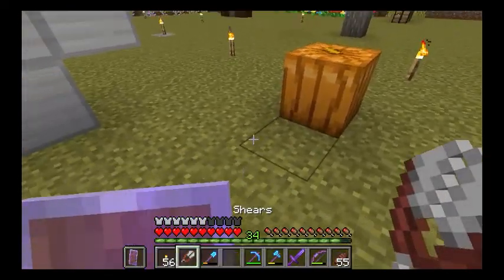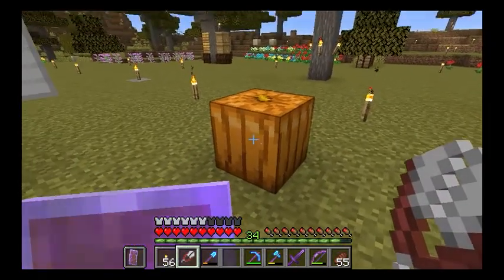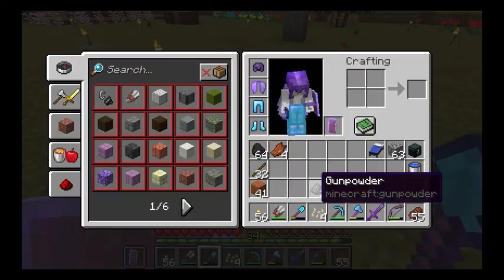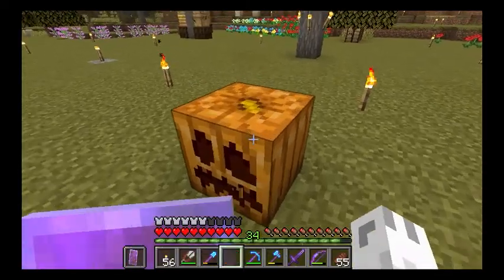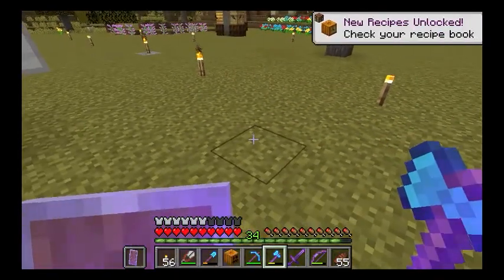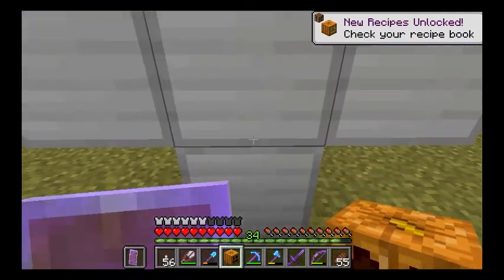As far as the pumpkin is concerned, you have to make it a jack-o-lantern. If you're not sure how to make a jack-o-lantern out of a pumpkin, you just use shears just like that, and then you can break it.